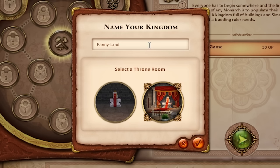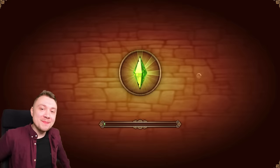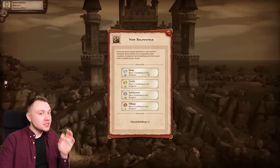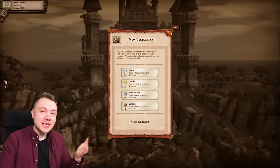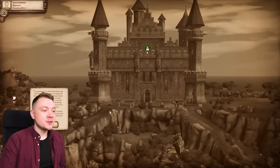Our kingdom is called Fannyland and that's because Fannyland is being ruled by Fanny Mae. The thing I love about The Sims Medieval is - I've said for so long in The Sims 4 I really want a scenario mode or a challenge mode - and that's basically it. You can get a bronze, silver, gold, or platinum medal depending on how many buildings you place in a kingdom. In order to build these you need resource points, but we unlock those as we go along.